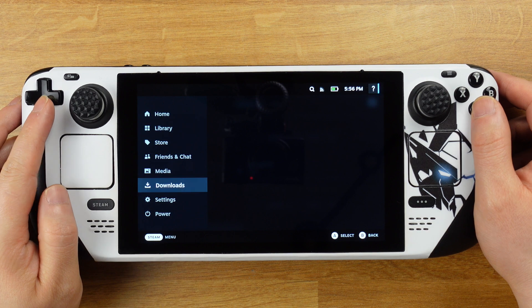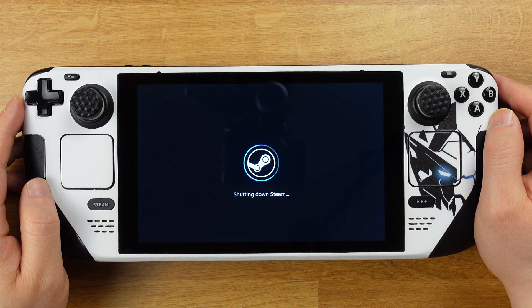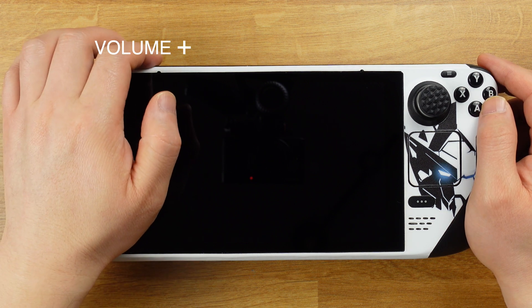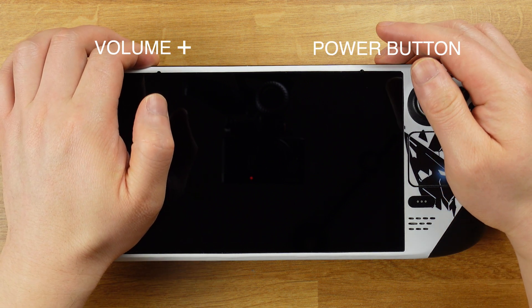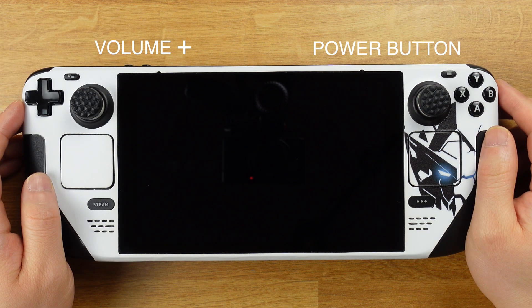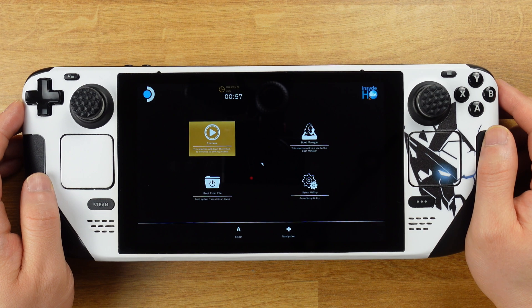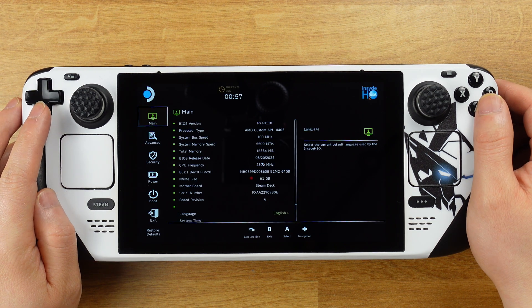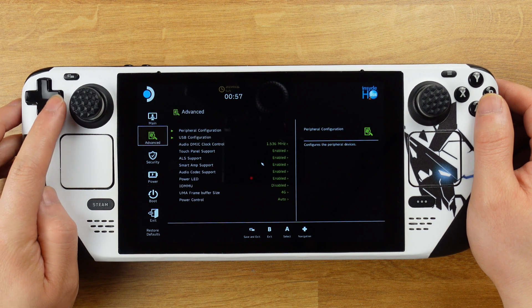However, it is not working yet — we need to make some changes to the BIOS configuration in order to have this feature work. Quickly shut down the Steam Deck and make sure it is completely turned off. Then press the volume-plus button first, then press the power button. Once you hear the beep sound, release both buttons together and the Steam Deck will boot into the boot manager.